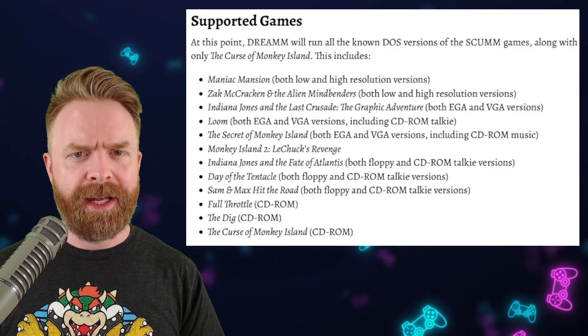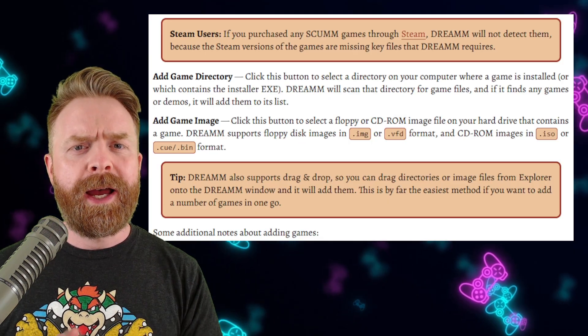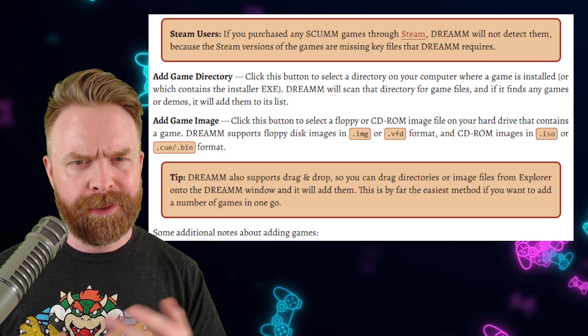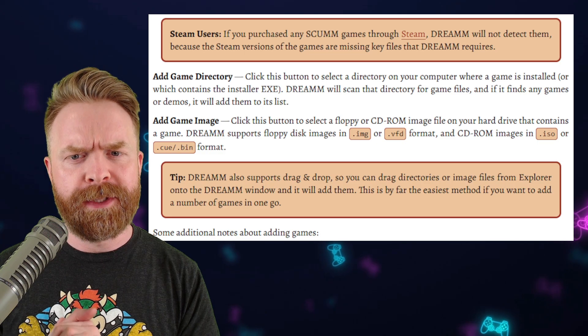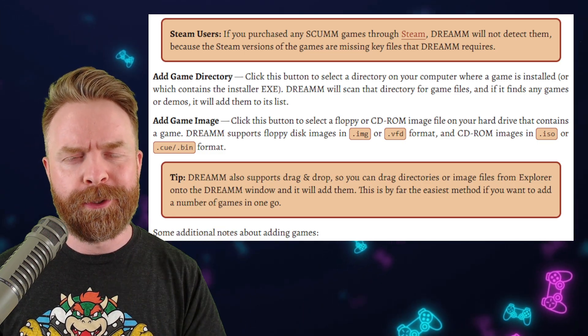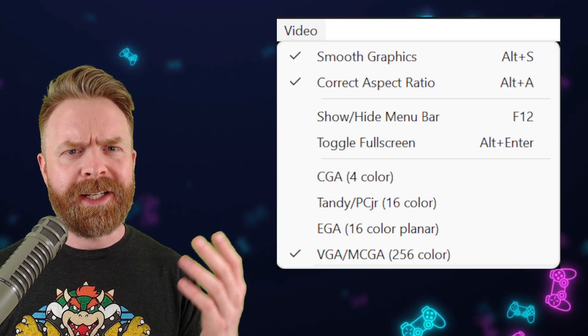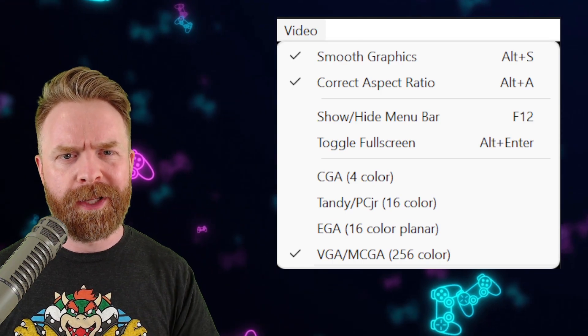If you've played any of these games, let me know which one is your favorite in the comments below. The setup guide for Dream is pretty simple and straightforward — it's right on the website, I'll leave a link in the description below. On top of that, if you've purchased any SCUMM games through Steam, they will not work with Dream. As for the menu options, Dream is really streamlined; there's not a whole lot to get hung up on here. But if you want me to do a video tutorial on this emulator, let me know in the comments below.